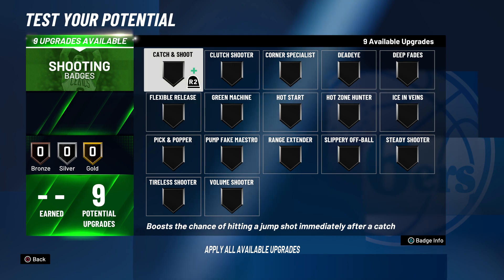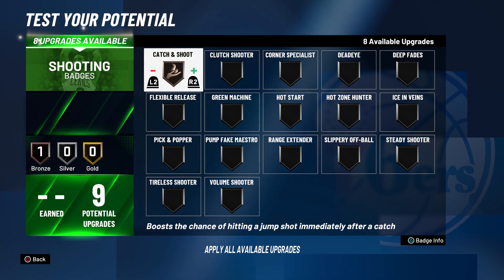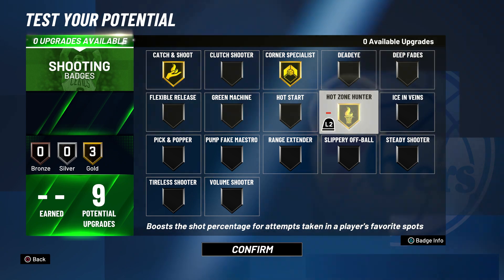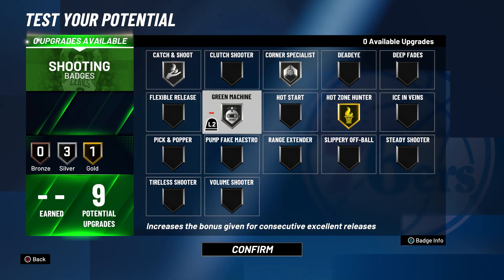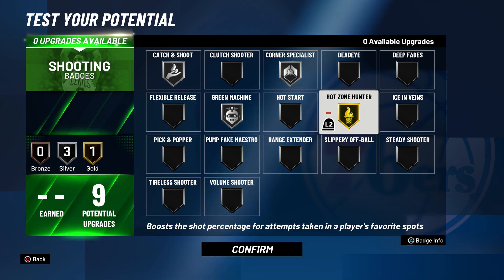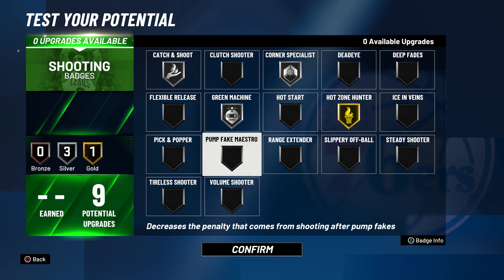This build in general is going to be more of a spot-up shooter type of role. This year you might want to go gold for both hot zone hunter and corner specialist and catch and shoot, maybe green machine. If you get those hotspots in the corner, corner specialist, catch and shoot, and green machine — I honestly don't think you're missing the shot this year.